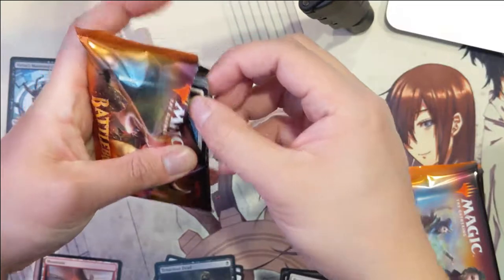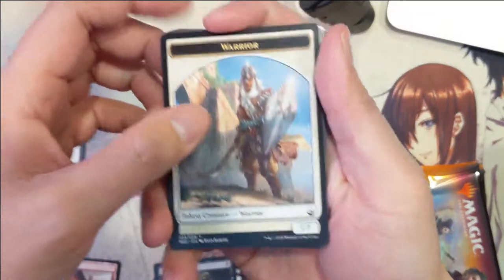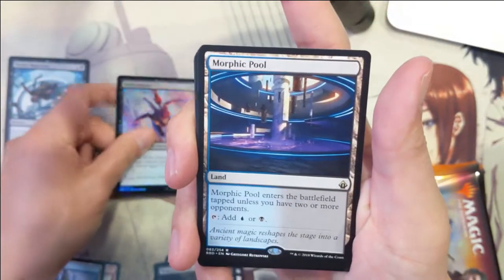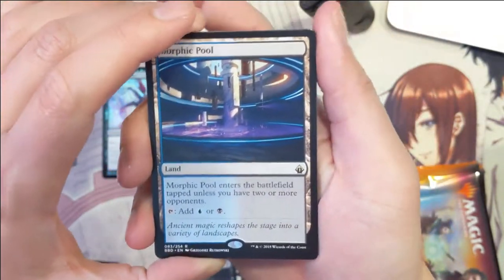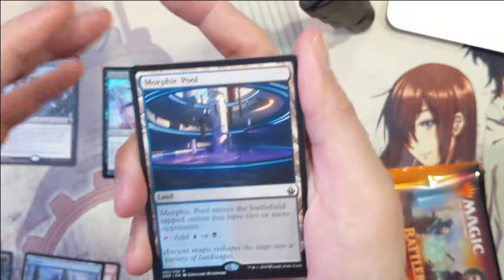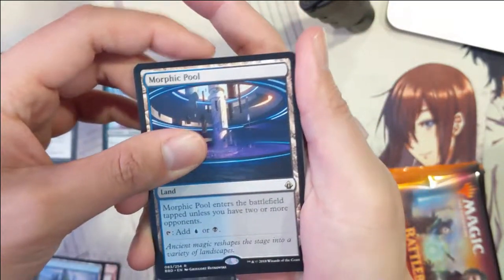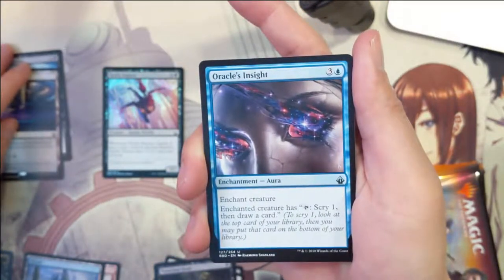Going won't be deterred by a weak start. Warrior Island. Then Silk Sickle Dancer, and then a Morphic Pool — as far as dual lands go, it's blue-black, so it's good.